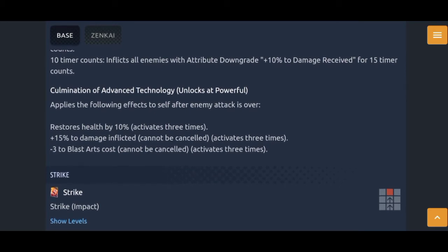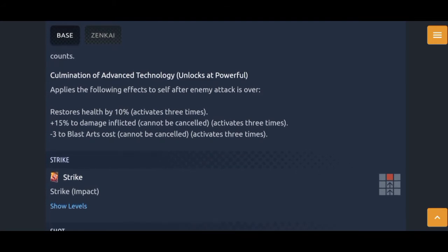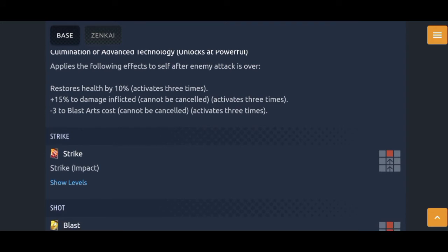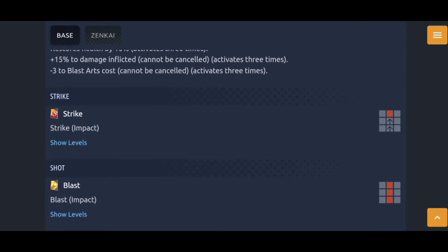He doesn't seem Z-tier material at all, but he's not bad. A Zenkai unit never truly is bad. Culmination of Advanced Technology applies the following effects to yourself after an enemy attack is over: restore health by 10%, activates three times, and 15% to damage inflicted — which makes sense since this stacks. 15, 15, 15 — that's 45% to damage inflicted after activating three times, and it cannot be canceled. On a Zenkai unit that is kind of scary. He does kind of lack in damage so I guess this was much needed. Also minus 3 to blast arts cost, activates three times as well.